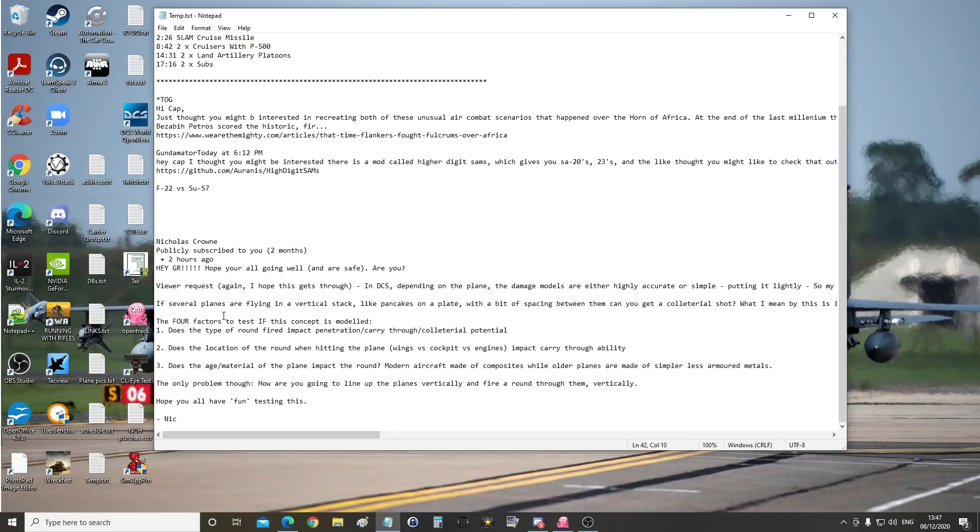So what he's asking is, is penetration modelled? Will the bullet go through one plane, come out and damage the other one? And if it is, how is it modelled — is it plane specific? The four factors to test: one, does the type of round fired impact — so an AP round go through further than a high-explosive round? Does the location of the round when hitting the plane — wing vs cockpit vs engine — impact carry-through ability?